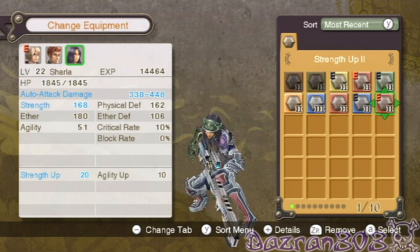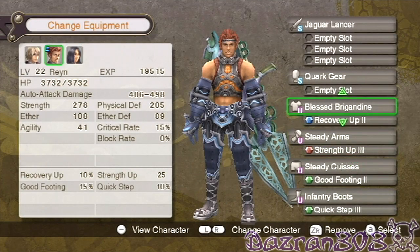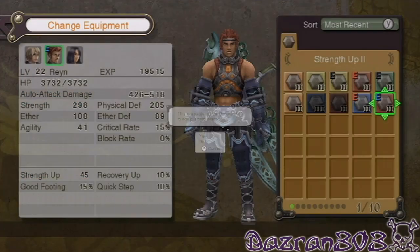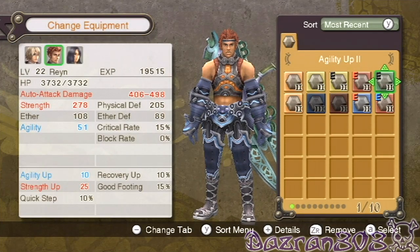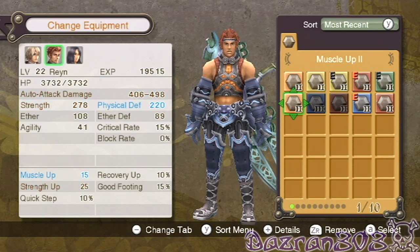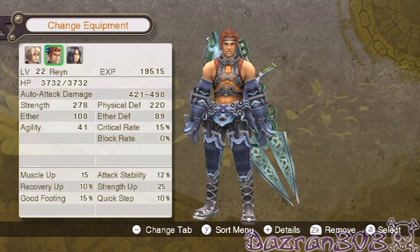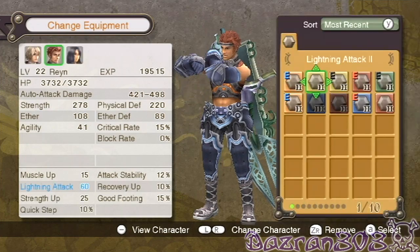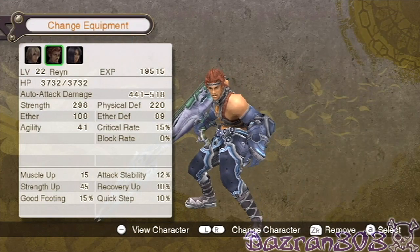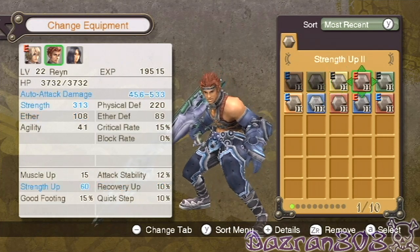Slow resist, HP up, strength up — there are three empty slots on this so that is very handy. We can use strength up on that and now we're doing more damage than the last weapon. I think I'll go for defense gems as well. I can stick on another strength gem too. For the quark gear we're going to put on slow resist, ether up, and agility.